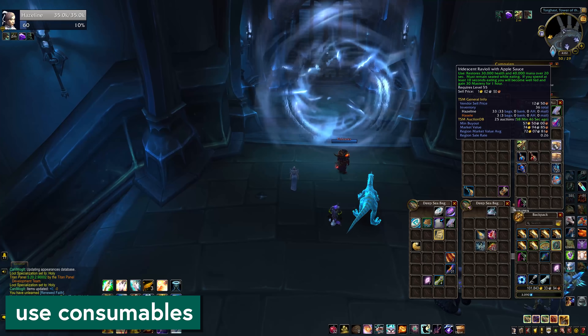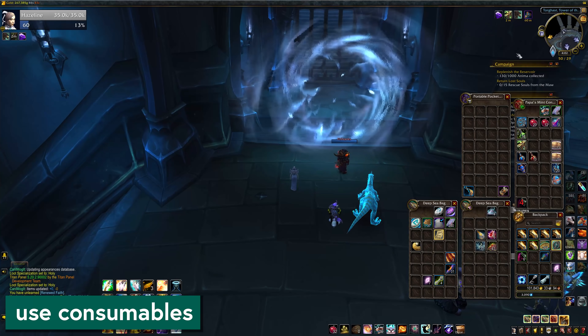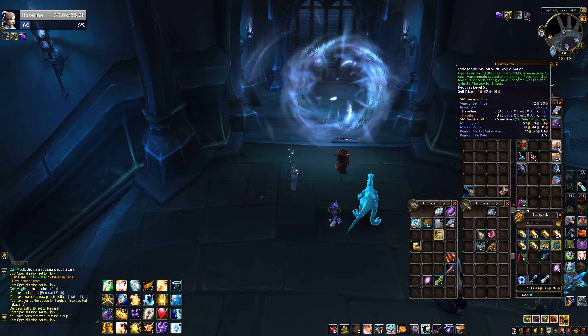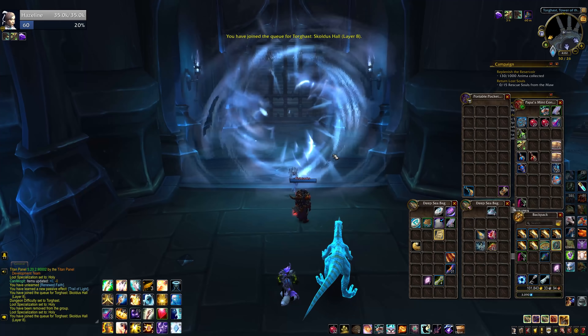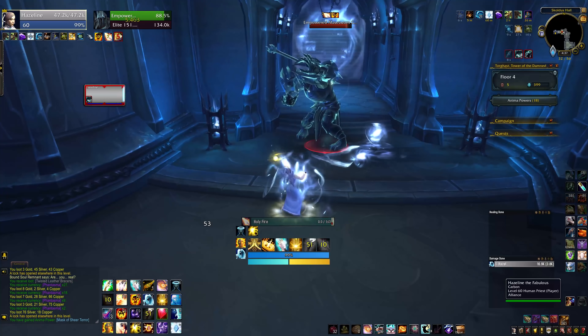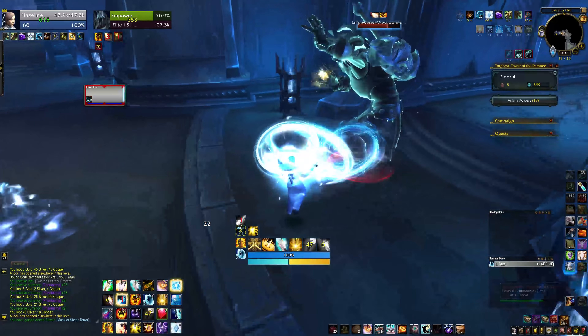Before you head in there, I do recommend picking up some consumables to use, especially if your run's going to be kind of tight. I was using Flask, Food, Oil. You can pick up Drums if you're not a Lust class. And if it's a long run, don't forget to re-up — I went through three full hour-long oil buffs for my Twisting Eight. Most of your cooldowns are going to reset when you change floors just like they would after a raid boss, so don't be afraid to pop things on the end-of-floor boss.